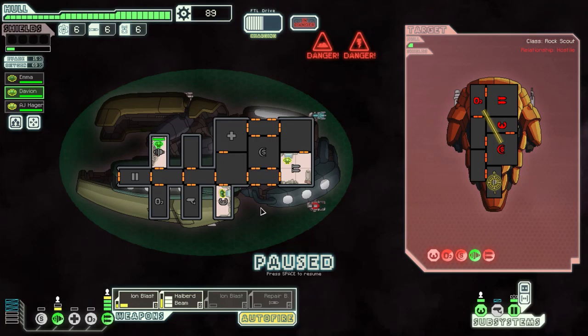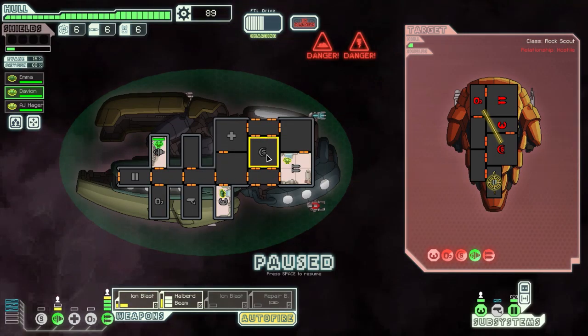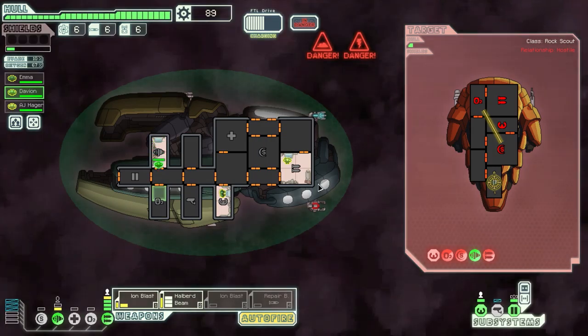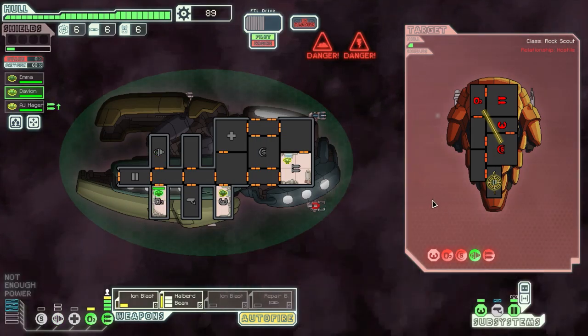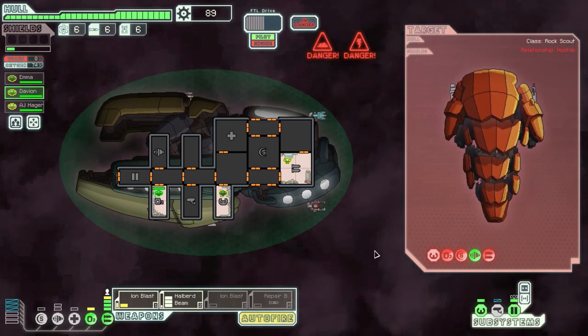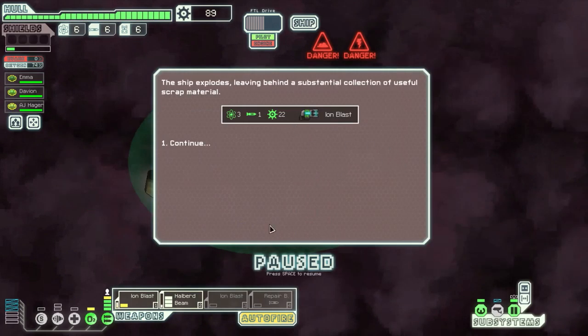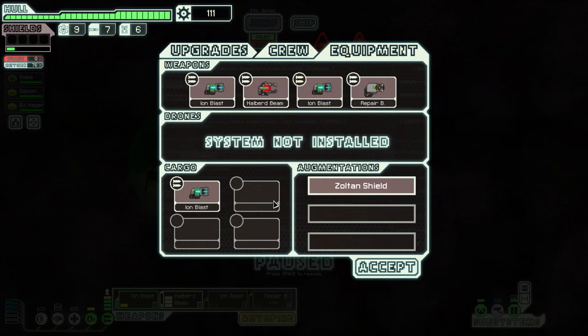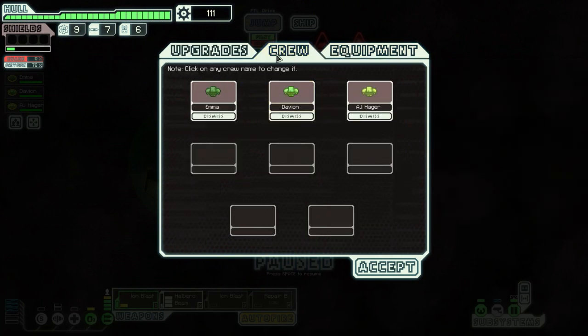One more round and he's going down. Now we could use our oxygen — yeah, we kind of need our oxygen. Where's the oxygen system? Right here next to the engines — I'll just send that crew member there to power it up. And he's going down. 100 scraps, and an Ion Blast as a drop — awesome! I can sell that because I don't need three Ion Blasts, definitely not.